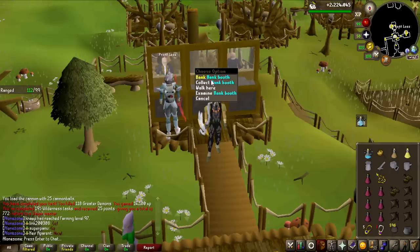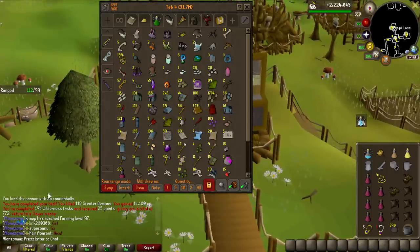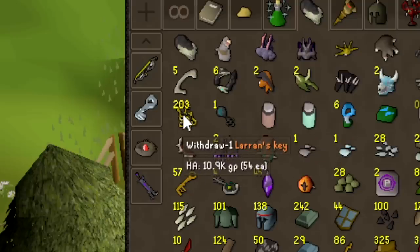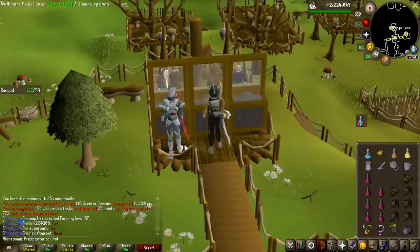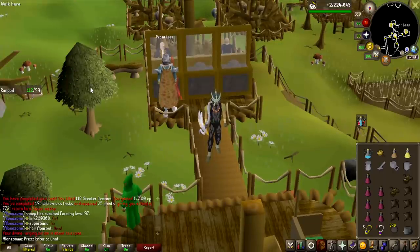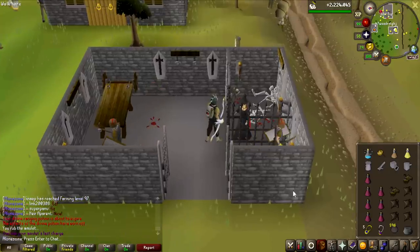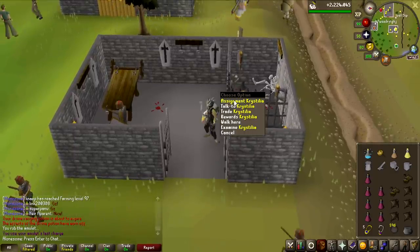We just finished a greater demon task and got four keys from that one — actually very lucky. I've done 195 tasks overall, and that is now over 200 keys in the bank. We're getting really close to done with the entire grind, which I'm very happy about, because being on alert all the time in the wilderness watching for PKers is not super fun. I'm about 70 hours into the grind so far, so most likely this is going to be the longest grind I've done.